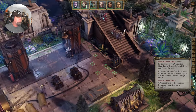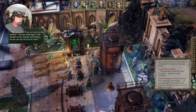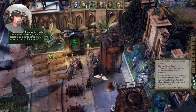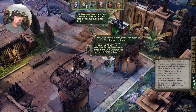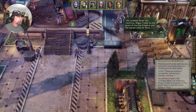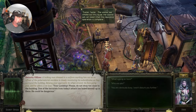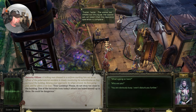Got some goods up there. Dried berries. One last check back over here. Security officer: 'Your lordship, please do not stray too close to the building. One of the terrorists from today's attack is holed up in there — he could be dangerous.'